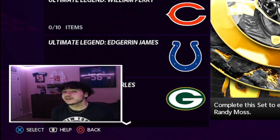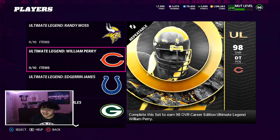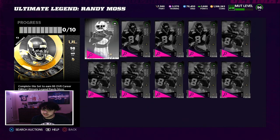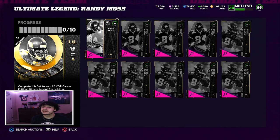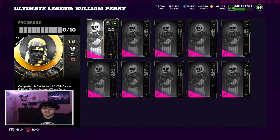What's going on guys, back with another video. We have two new awesome Ultimate Legends. First, 98 overall Randy Moss wide receiver, and defensive tackle William Perry. Randy Moss's out-of-position card is halfback - his corner card is really good. William Perry's out-of-position card is actually quarterback, which is really fun.